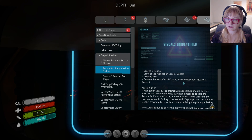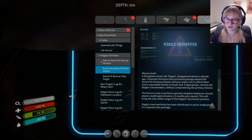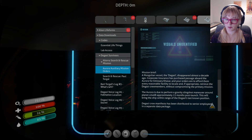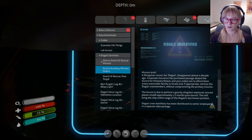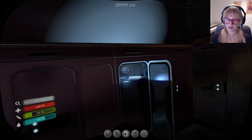Degasi survivors — Aurora auxiliary mission, search and rescue. Crew of the Mongolian vessel Degasi, Ariadne Arm contact emissary Jochi Kasar. Mission brief: a Mongolian vessel, the Degasi, disappeared almost a decade ago. Corporate insurance has purchased passage aboard the Aurora for emissary Kasar. Your orders are to afford them every reasonable facility to locate and retrieve the Degasi crew members without compromising the primary mission. The Aurora is due to perform a gravity slingshot maneuver around planet 4546B approximately 13 months post-launch.